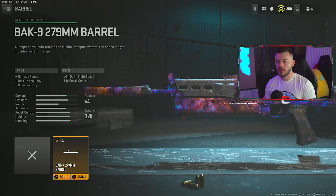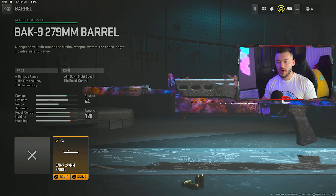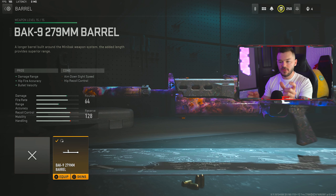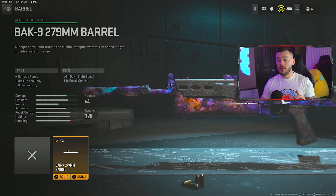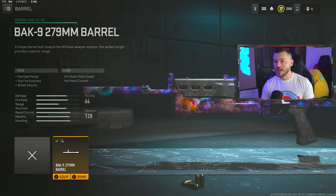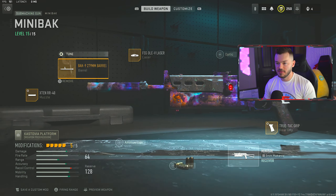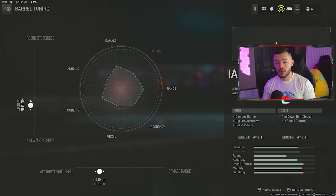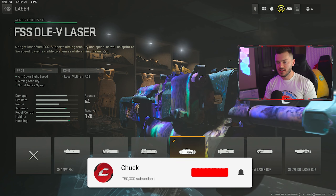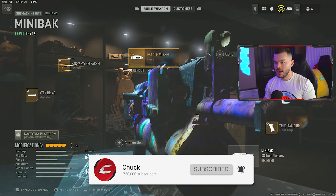Moving to the barrel section, we're running the only barrel available — the BAك 9 279mm barrel — for damage range, hip fire accuracy, and bullet velocity. You really feel the difference in game at close to medium range when you have this barrel versus when you don't, in terms of how fast you take people out. The tune is a negative 0.18 and a negative 0.19. After that, the FSS Ole-V laser — you know how this works — it's great on any setup.